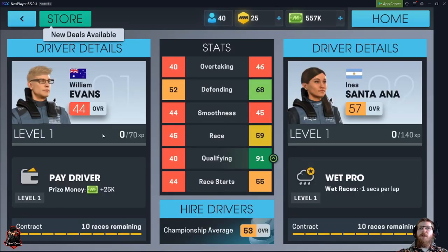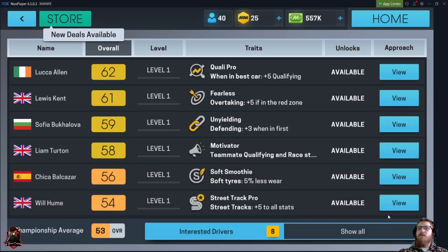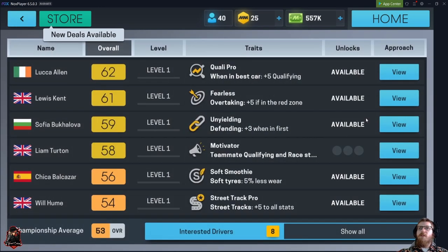So we're going to get rid of Evans over here, which for the tutorial they always give your left driver garbage stats. Winning best car, plus five qualifying. Motivator. He-mate qualifying race, so this boosts the other one — interesting trait. I want to try going for the best one first, but I may swap down to this one because that plus five to all on street could be useful.